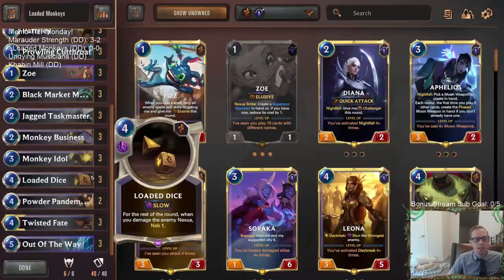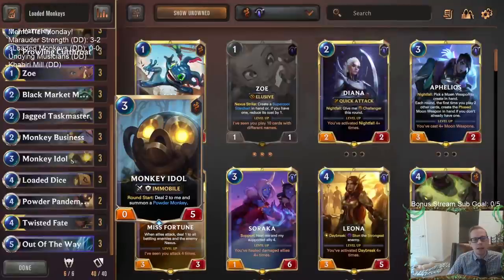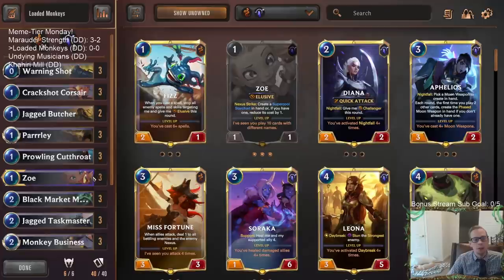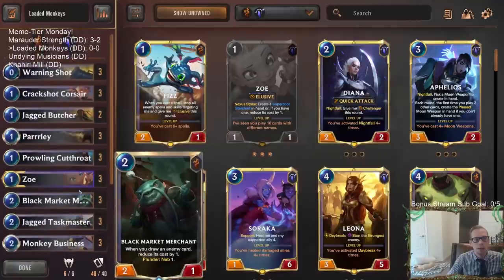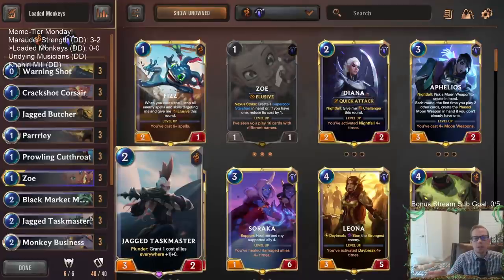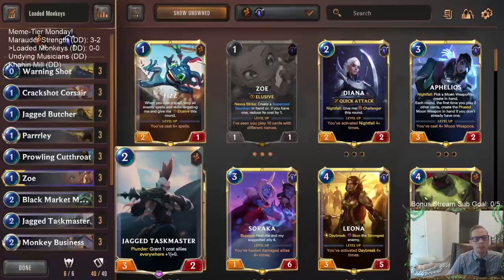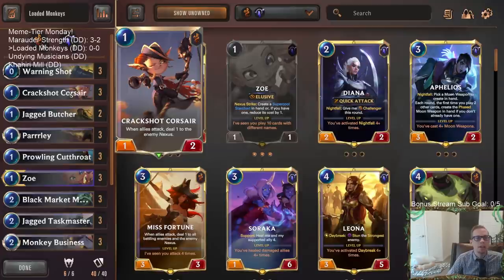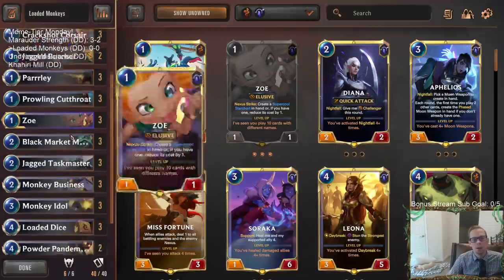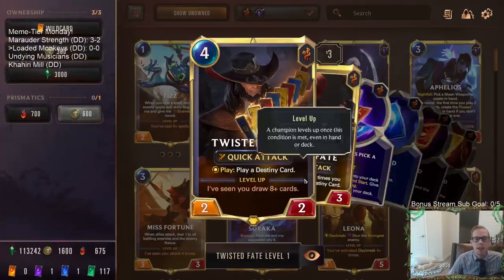We want to damage the enemy Nexus, and our easiest way is with Powder Monkeys, because Powder Monkeys have the last breath: deal one to the enemy Nexus. So we have Monkey Idol, Monkey Business, even Powder Pandemonium. We also want one-drops - elusive ones since we're playing Targon for Out of the Way. We have Zoe, Prowling Cutthroat - these elusive one-drops can deal damage. We have Jagged Taskmasters to make those bigger. Crack Shot Corsair deals one to the enemy Nexus on attack. And spells like Warning Shot, Parlay, and Twisted Fate.